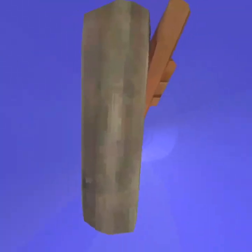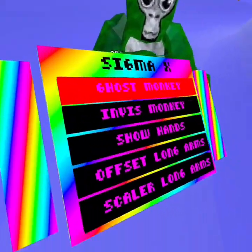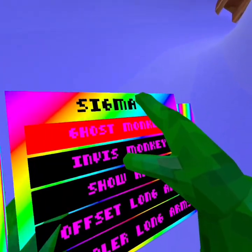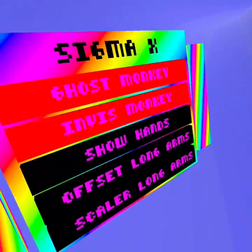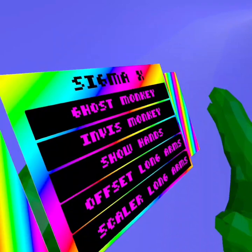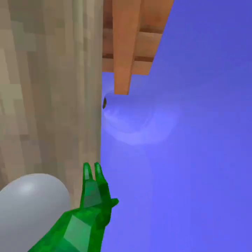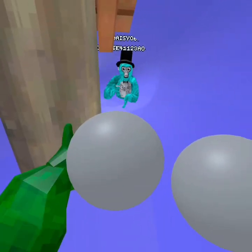Ghost monkey works — it's actually pretty cool because now I can just go back into my... nope. Slow hands — it's just weird. It won't work.